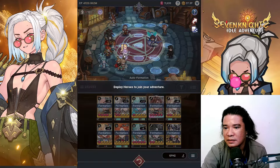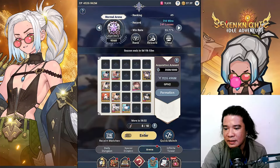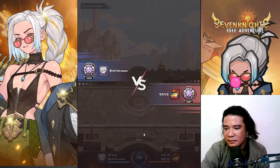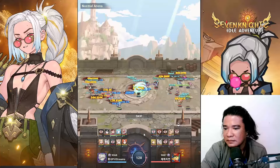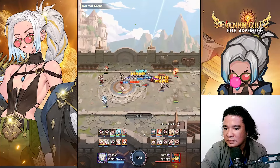We got Papa — maybe let's do something so they can reach the enemy. Where's Elk? Let's do something like this for a while and try this formation again.